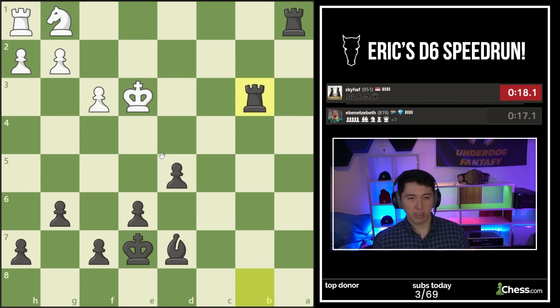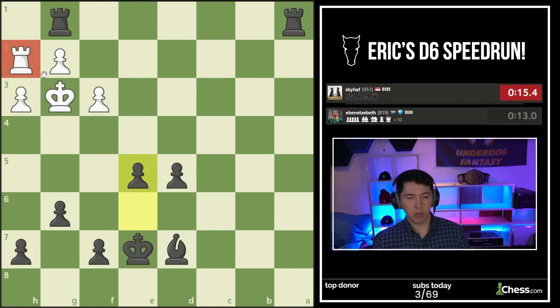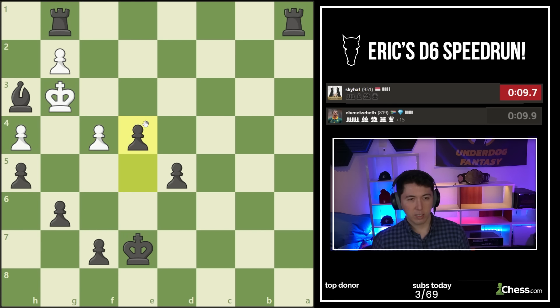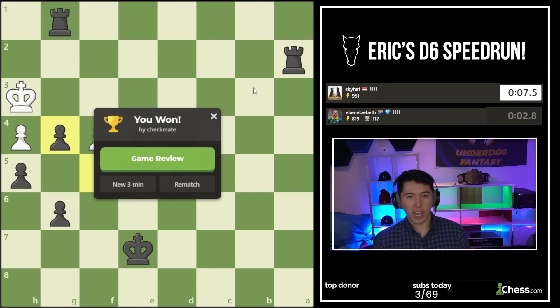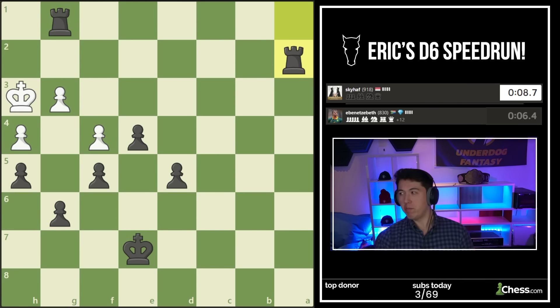Let's trade - check, king here would be perfect, check. Let's stack them. The rook is trapped - keep the rook stuck. Forcing a pawn checkmate. Good game, sky half. Did you like the Rook A2 touch? When you force somebody to pawn checkmate you get some bonus points.